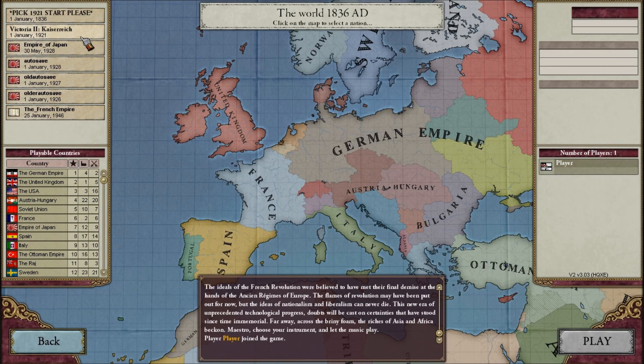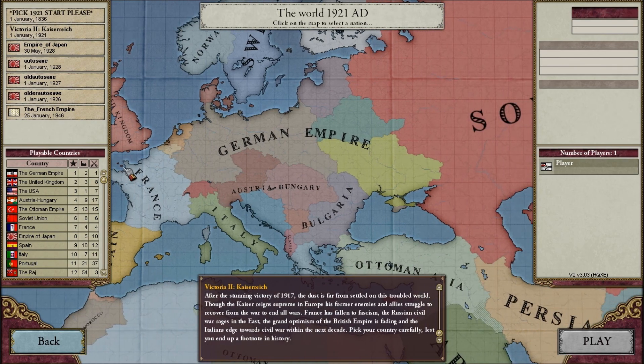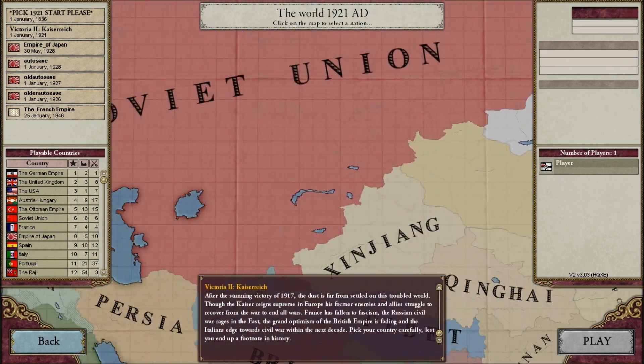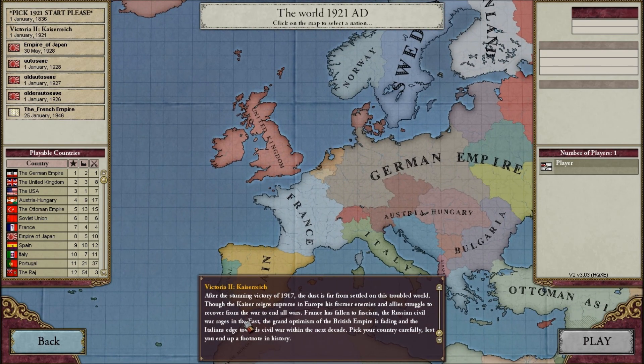We start obviously on January 1st, 1921. This is also a mod for Hearts of Iron 2 and Darkest Hour. So as you can see, the world looks very different. I'll read you the Victoria 2 Kaiserreich description.